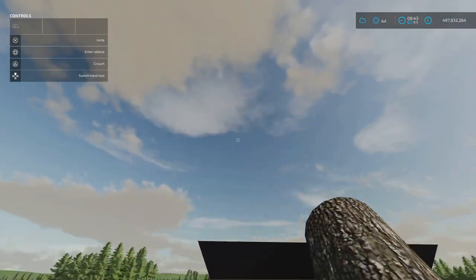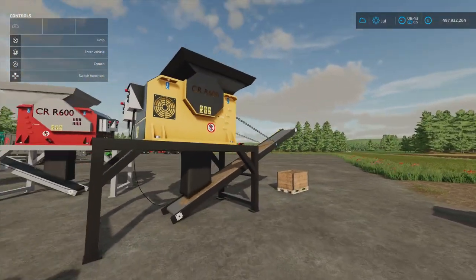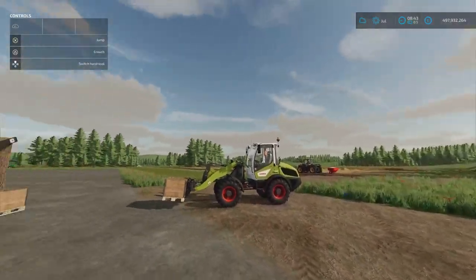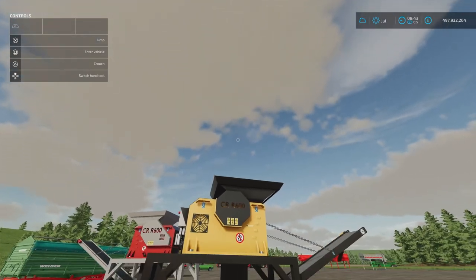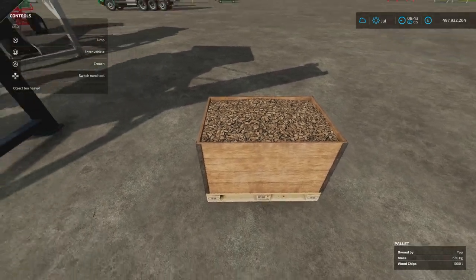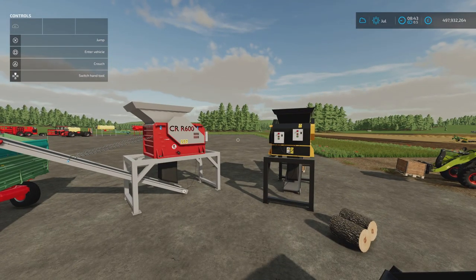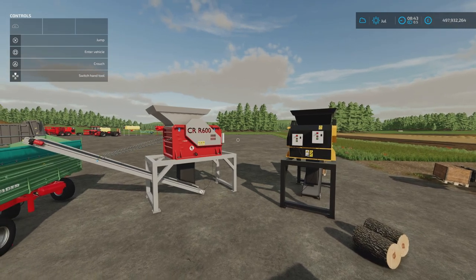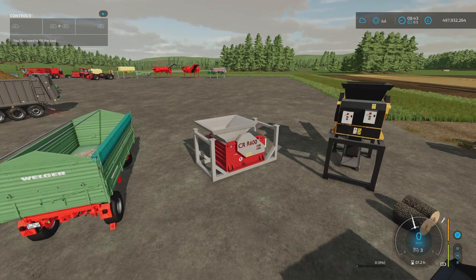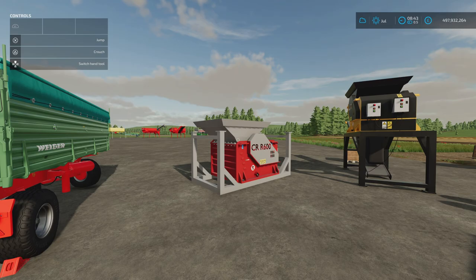You can use all sorts of things for getting logs in if you're going to do logs. I thought about whether you could hold an entire tree in a grab and gradually feed it in that way - I guess so. These can't be moved by hand as they're 630 kilos. They'll do bales as well, and they'll turn stone into lime, which is what they're intended for. It's just something a bit different, something a bit quirky. Close cover, back into transport position and off you go. That's the CR600 by Hoffie.